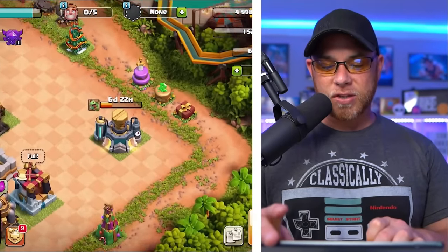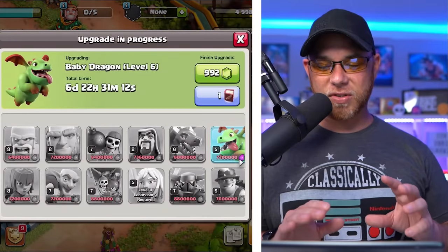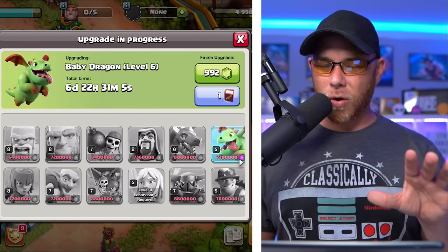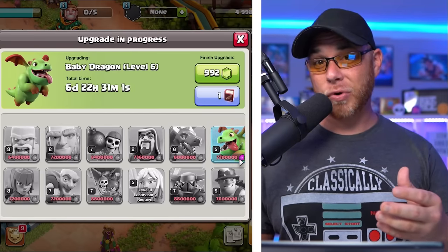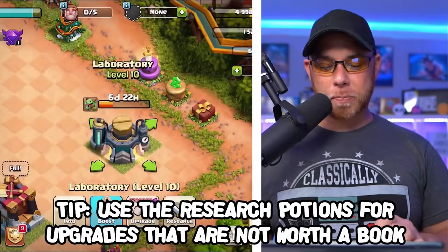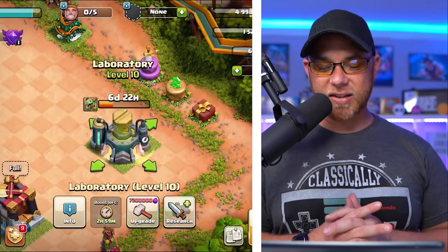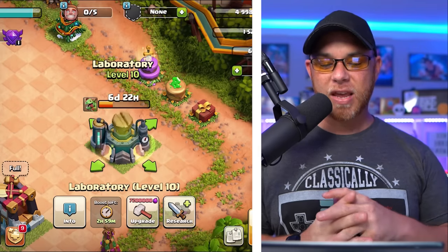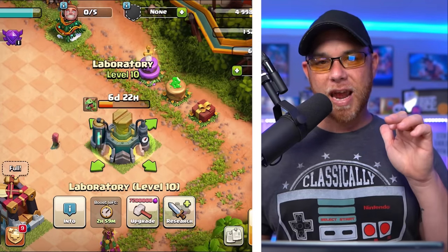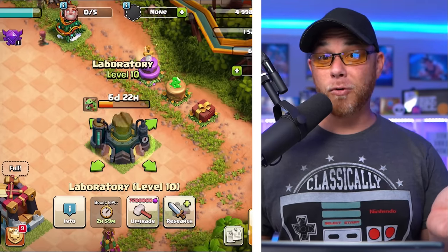Let's go over to our laboratory. We have the baby dragon upgrading for six days and 22 hours, which would cost 992 gems or a book of fighting to instant-finish. Instead, we can just activate the research potions — one, two, three. They stack. You'll see it says boost left: two hours, 59 minutes. With six days and 22 hours on the baby dragon upgrade, after those three hours that will leave us with exactly three days and 22 hours remaining on that upgrade, and then we can move on to a different task.